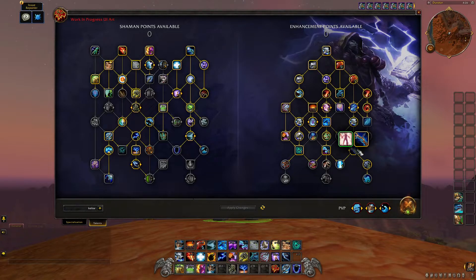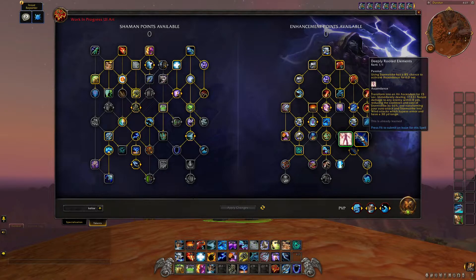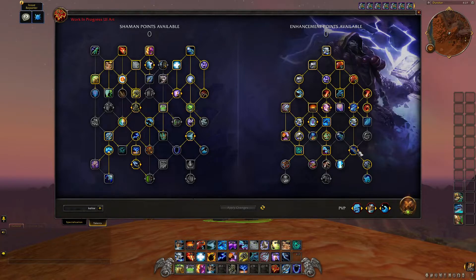We also got Deeply Rooted Elements — you can now choose between Ascendance and Deeply Rooted Elements. I haven't tested it on actual players, but hitting a target dummy, Deeply Rooted Elements was proccing a lot. If it continues to proc that frequently, it's probably going to be my go-to.